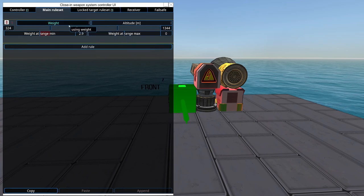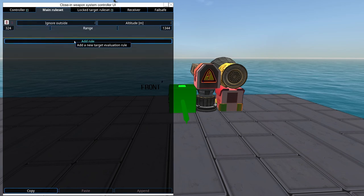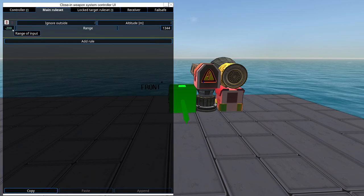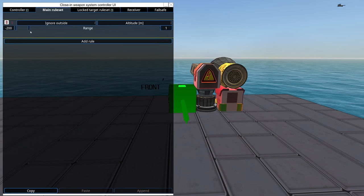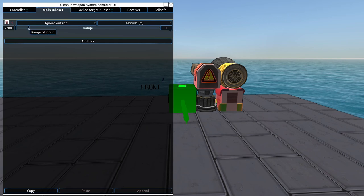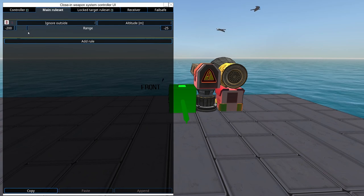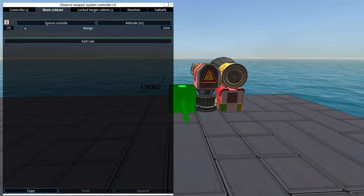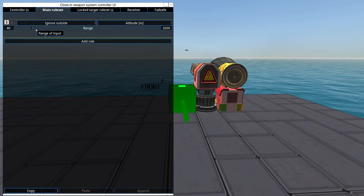Altitude. I rarely use weight for altitude, but ignore outside is typically very useful. If you're building a submarine, missiles will never hit you, so you're not interested in projectiles above the water—though missiles may enter the water slightly, so set accordingly to avoid shooting at ones that graze the surface. Conversely, if you're building an airship and aren't interested in torpedoes, you might bump up the minimum altitude since torpedoes can breach slightly.